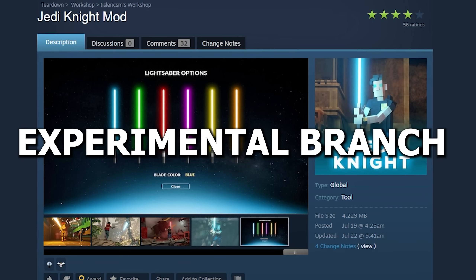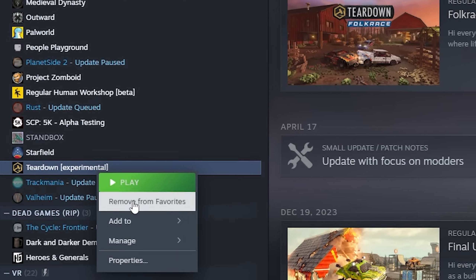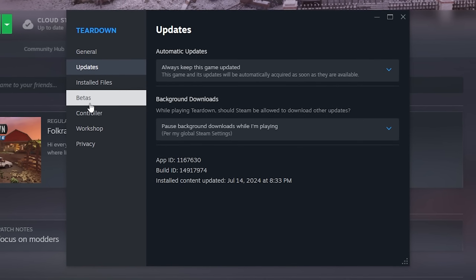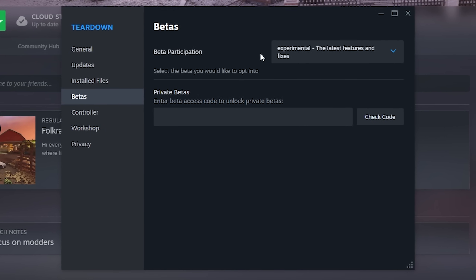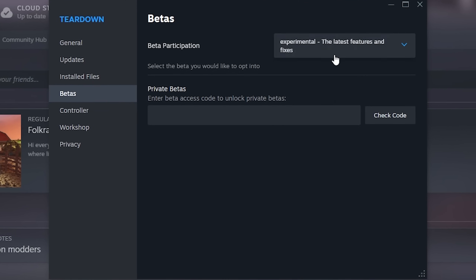Currently, this is only working on the experimental branch of the game, and I will show you how to do that. Firstly, right-click your game and go to Properties, then Betas. The beta participation drop-down — click that and make sure it says "experimental, the latest features and fixes." Now it will work.